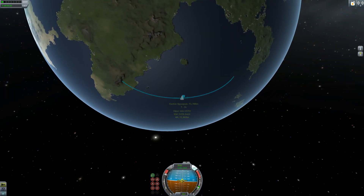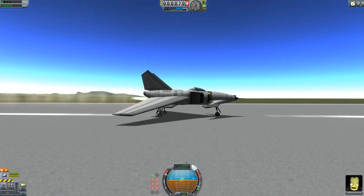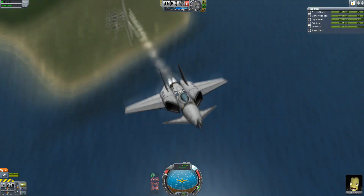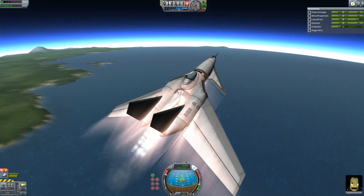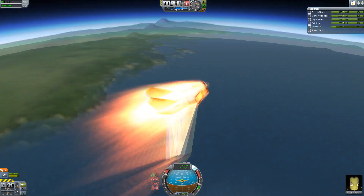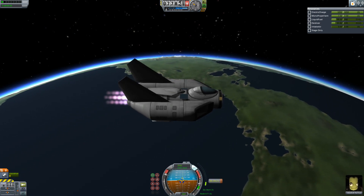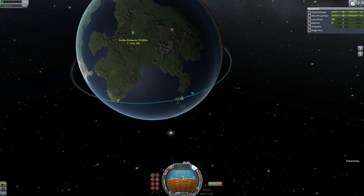70 kilometers is the limit of the atmosphere in Kerbal Space Program, but I did not manage to get to orbit. So I redesigned my vehicle and decided to stick with the Rapier engine, which can switch from jet mode to rocket mode. Honestly in Kerbal Space Program 1.0, it's the only engine that really manages to get a single stage to orbit craft into orbit. We already lost the nose cone, but we still got into orbit — we made an SSTO!